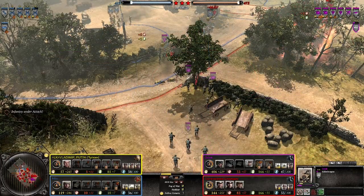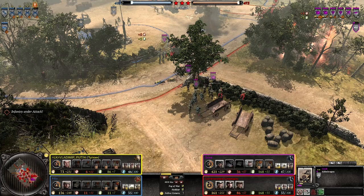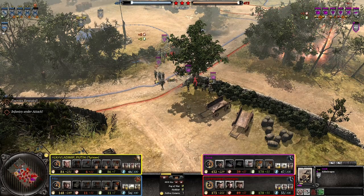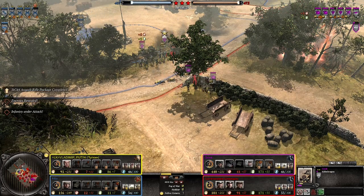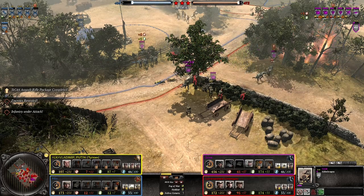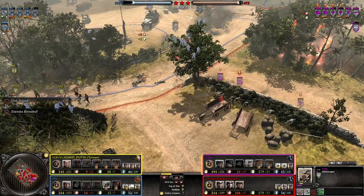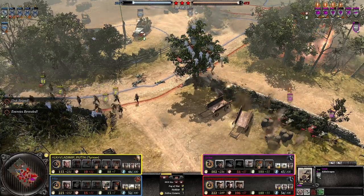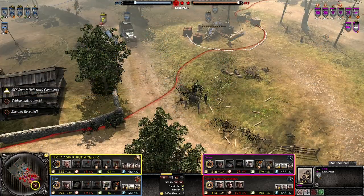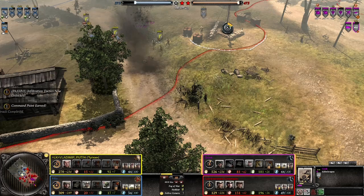The G43 upgrade makes the Jaeger Lights one of the most efficient long-range units in the game. However, Jaeger Lights are extremely expensive to reinforce, so you want to use your Volksgrens to take the brunt of enemy attacks and use the Jaeger Lights to punish enemies who are killing your Volksgrens. Don't be afraid to retreat even with full health squads if you think you're going to lose more manpower than your enemy. Use your Raketwerfer to deter any enemy light vehicles, and don't forget to put down mines as much as possible.